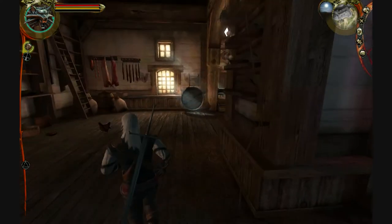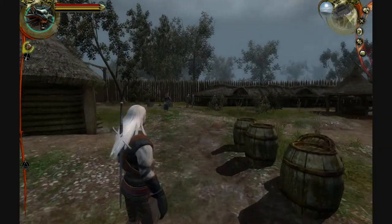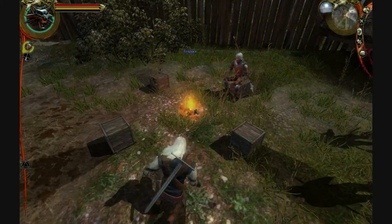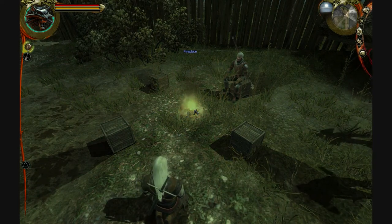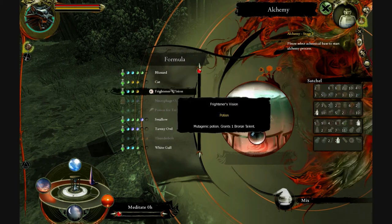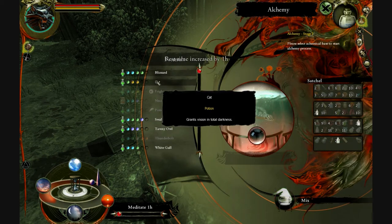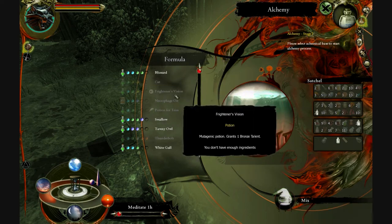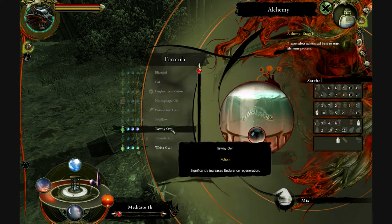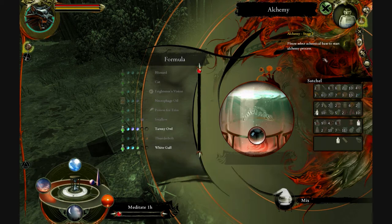Here I am making potions because I realize I am starting to run low on healing potions. First I am making Frightener's Vision which gives you one bronze talent. I make a cat potion because I know I am going to need it very soon. The cat potion lets you see in the dark — it's useful for when you are going to caves, dungeons, or any place that is really dark and generally has a lot of enemies in it.